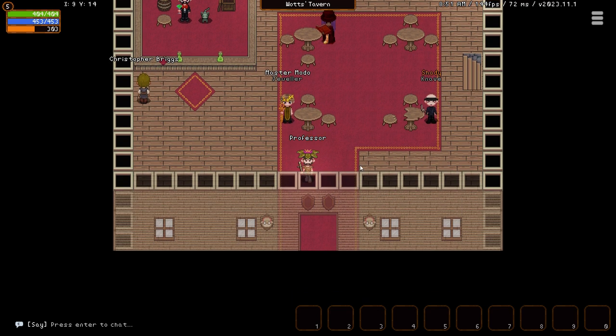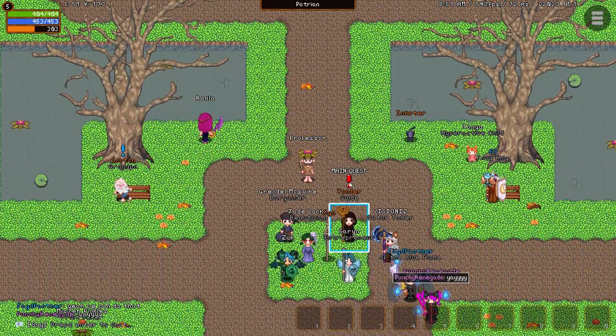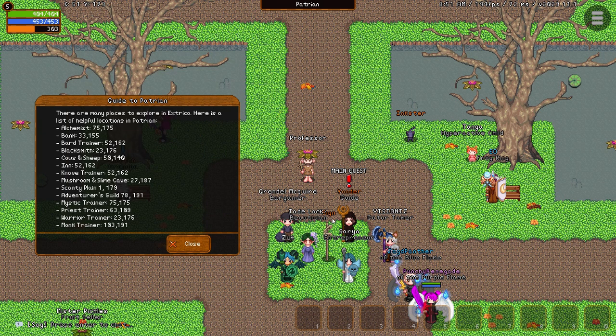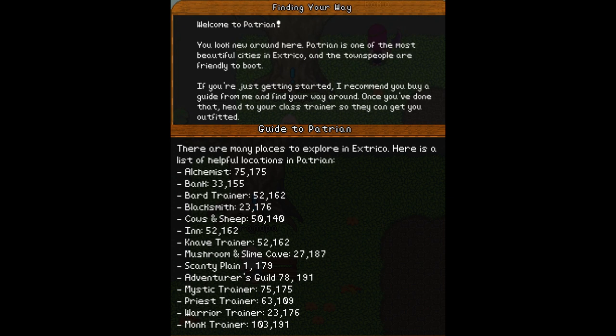After starting the quest, we need to leave the inn and move down to speak to the guide NPC located in the town center. While here, you should buy a guide to Patreon to get X and Y coordinates for different important places in the city. Your position on the map is located in the upper left corner of your screen, next to where your HP and NP bar are currently located. After starting Yonder's quest, use the guide to Patreon you just purchased to find your class trainer.